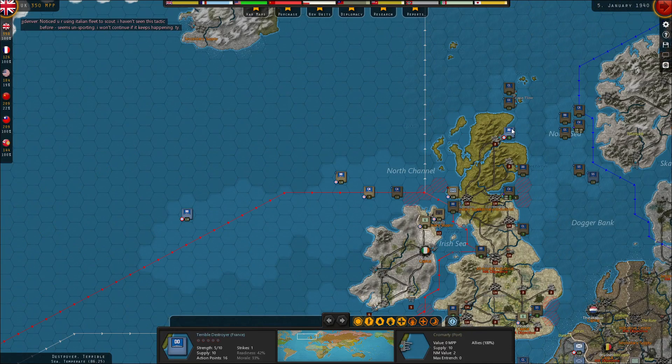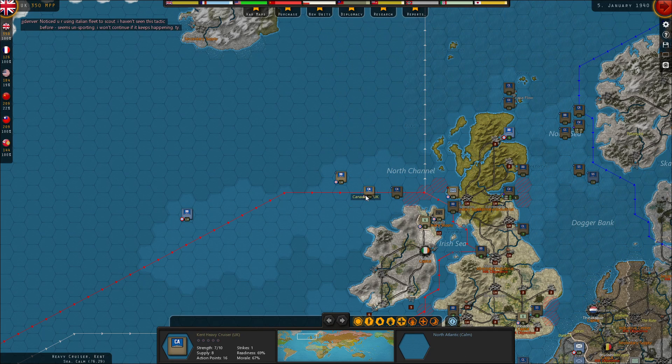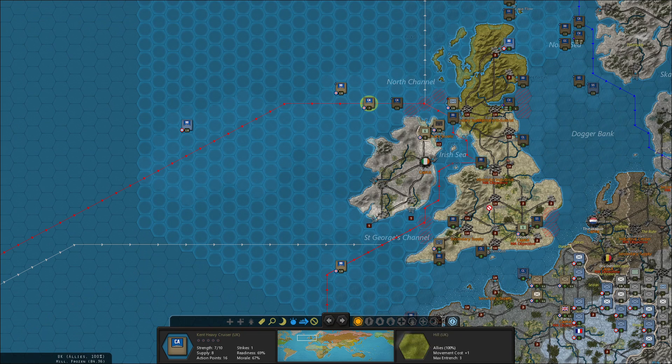Those are all the ports that can actually repair ships for the Allies right now. I could move this guy out to get another ship into port, but I think I'll just leave him in port because I probably won't have enough MPPs anyway to repair all of these ships, sadly.